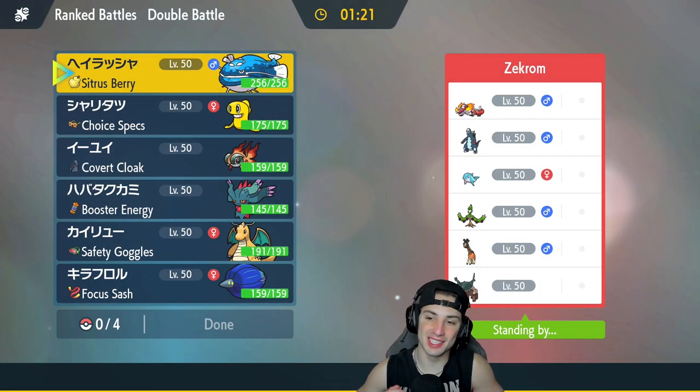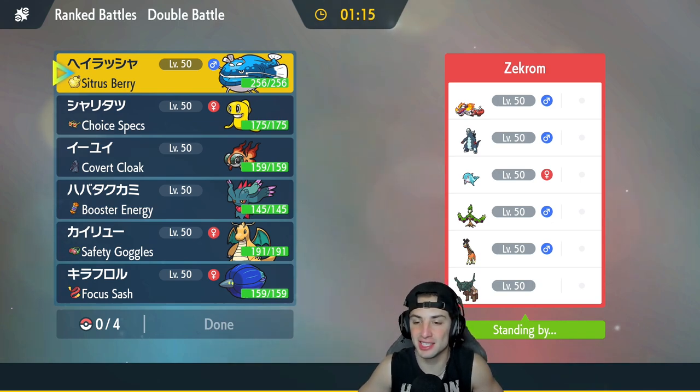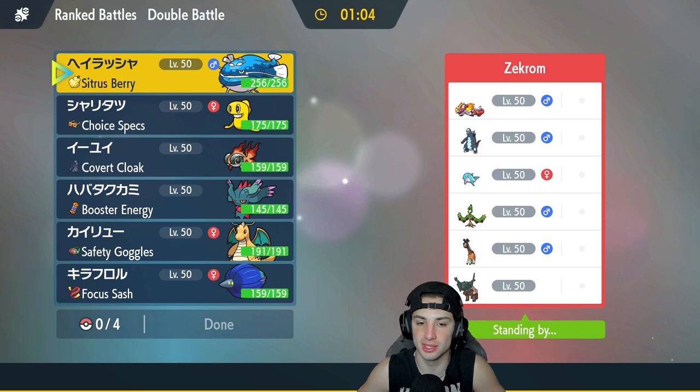First match coming at you guys, and this is perfect — we're going up against a Palafin team, and hopefully they bring that Pokemon. They also have Skeledirge, Ting-Lu, Baxcalibur, Arboliva, and Ferrothorn. Really cool team — definitely props to our opponent. I definitely want to bring in Tatsugiri, but I don't want to lead it. So who should I bring in for the lead?